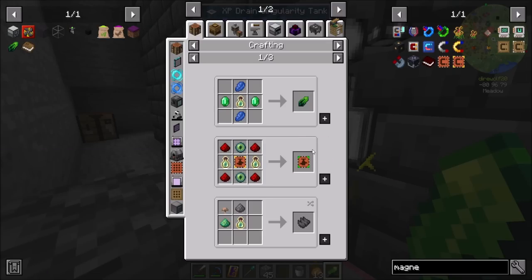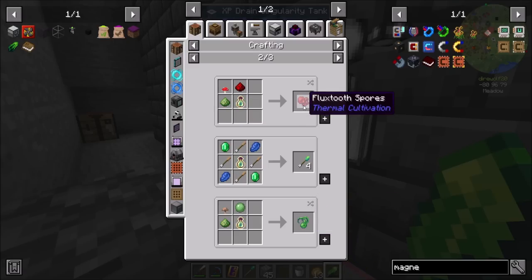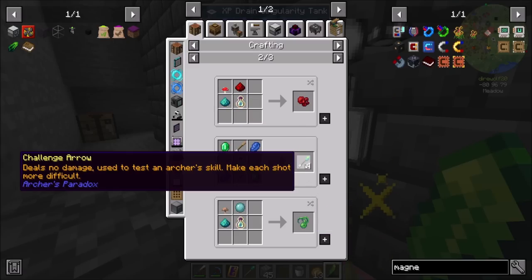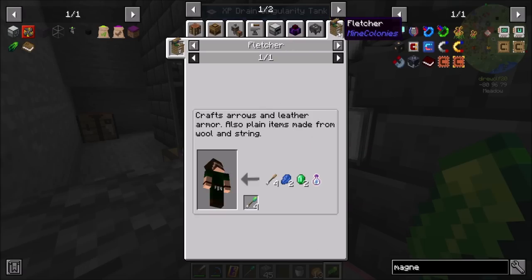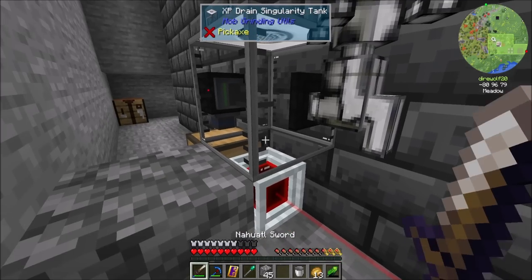What else can I use bottles of enchanting for? Experience trade — gales, no damage, used to test an archer's skill and make each shot more difficult. There's some other things for sure we can use, but that's pretty cool.